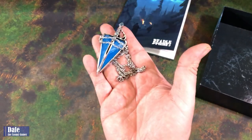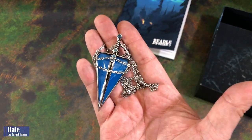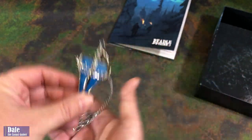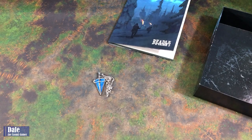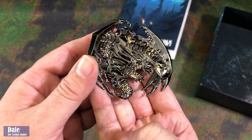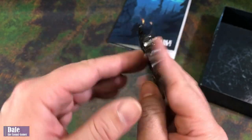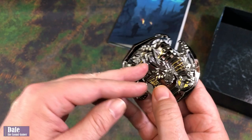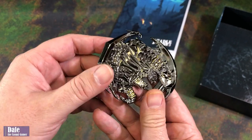And for our jewelry, we got a Chardolin amulet — very nice. And for an artifact, we got a dragon token. And that is going to be everything in Beetle and Grimm's Silver Edition for Icewind Dale.